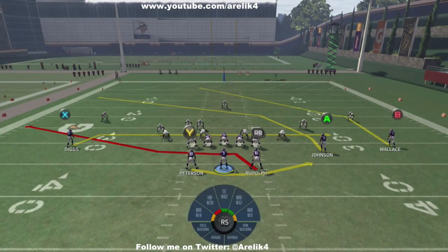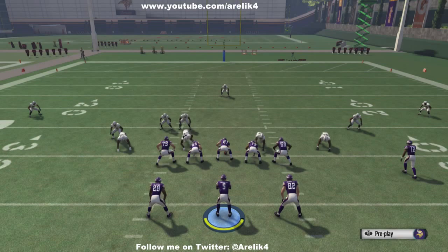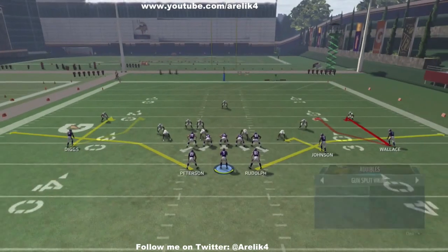Pre-snap read: I look at my safeties — how many are there and where are they at. Then I look at my defensive backs pre-snap — how far off are they on the ball. My very last read pre-snap is the line — are they spread out too far or are they pinched in. Here I count one, two, three, four, five, six, seven, eight guys in the box.